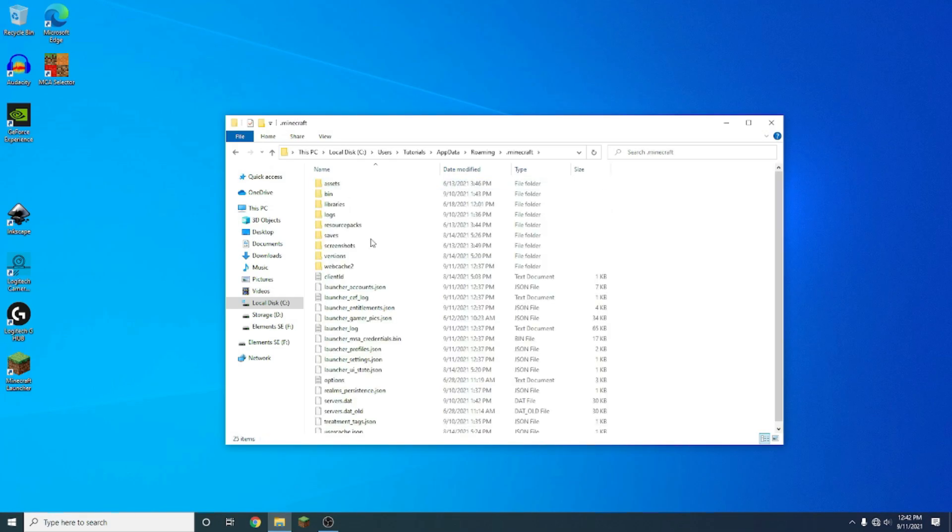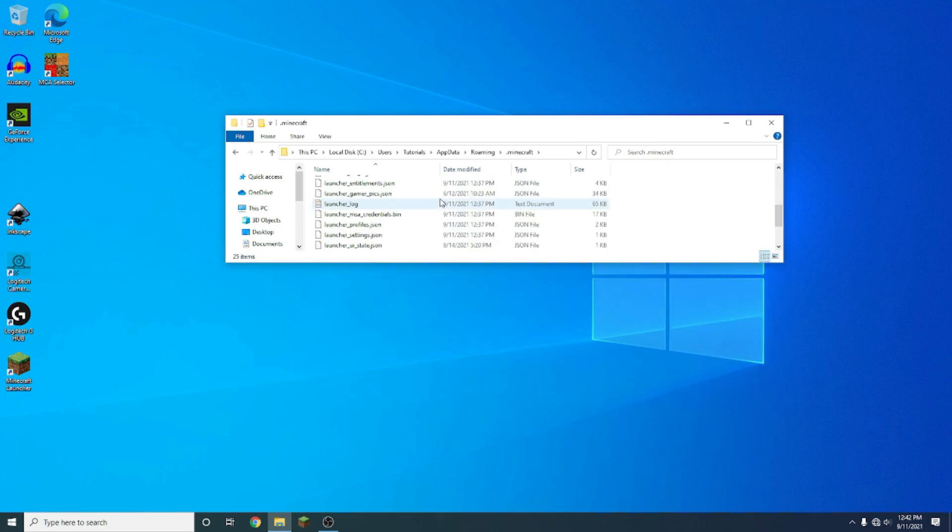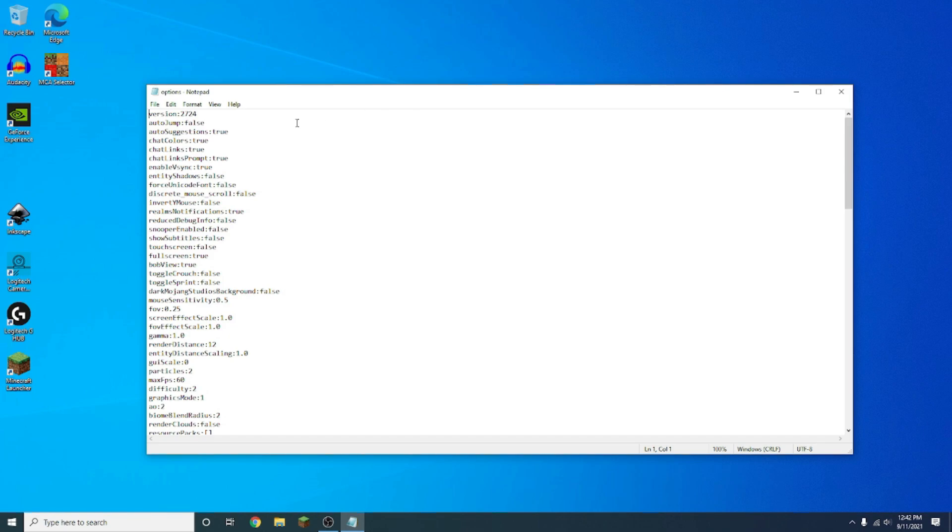Double-click on .minecraft. Now scroll down and find the file called options. You might have to scroll down a bit, but it's right there — options. This file is amazing; it has basically all of your Minecraft options stored in it. The one we want to look at is gamma, right here.